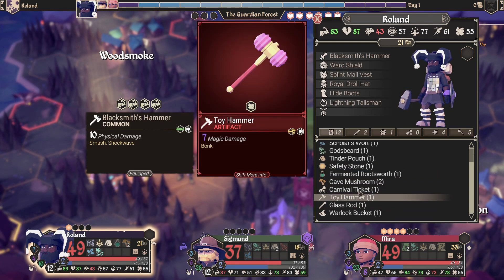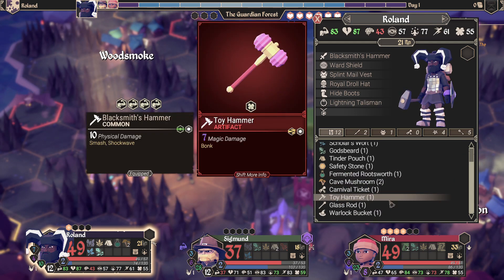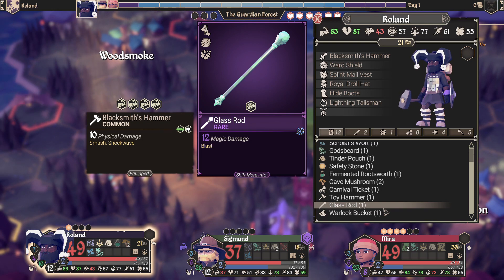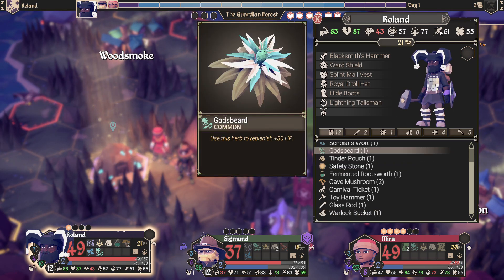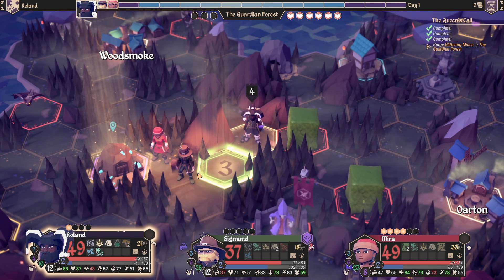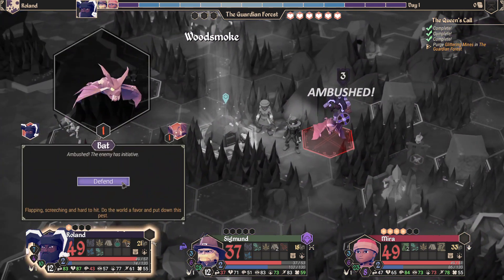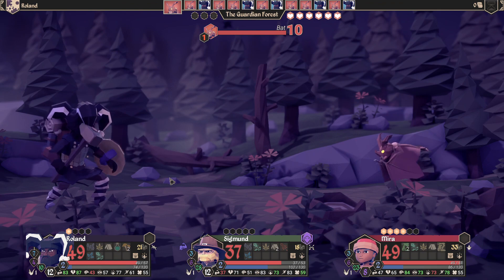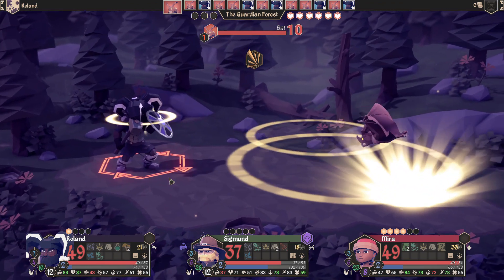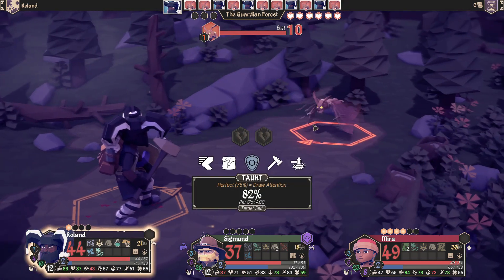Let's give the glass rod to Mira and see how that goes for her. We can still move here — oh, we're defending, we were ambushed. And when you're ambushed you can't call in your allies. He gets to go twice for every time we go once, and he has piercing damage.